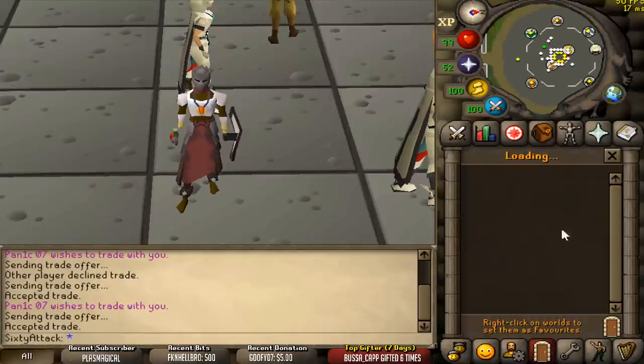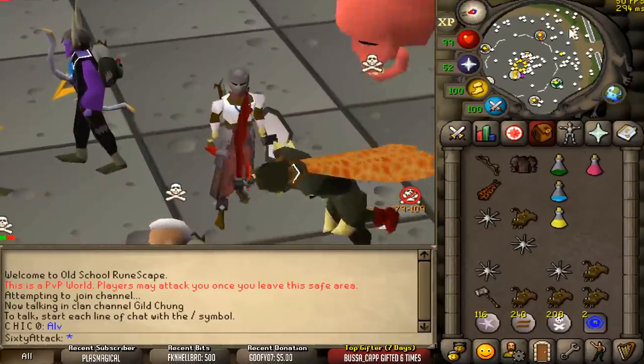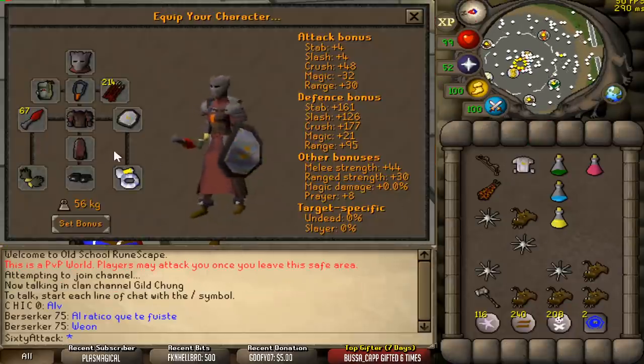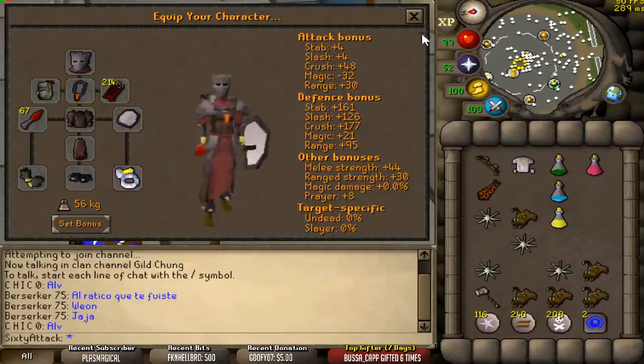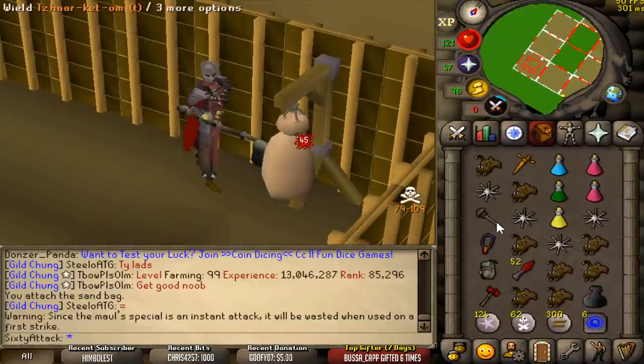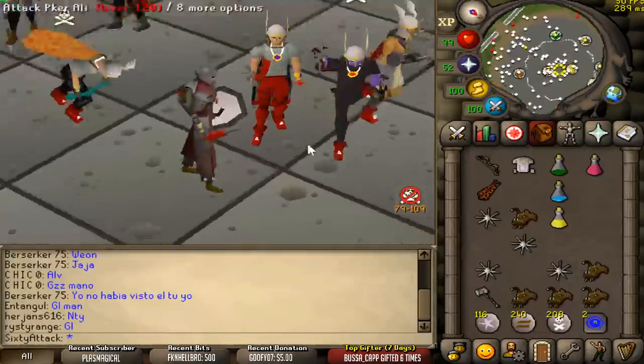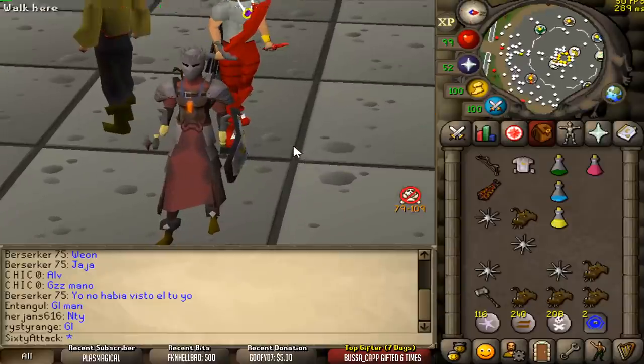Hello everyone, welcome to another video. Wait, we're in the wrong world. Can't start the intro in the wrong world. There we go, 300 ping, much better. Today we're gonna be PKing with the full Inquisitor's armor on my friend's account, which is a max 60 attack Zerk. Max hits at this combat level are not bad. We can hit 45s with the G-Mole and then a 55 with the Obby Mole, amongst other things as well. We're gonna do lots of different combos, so I'm not gonna spoil it too much.